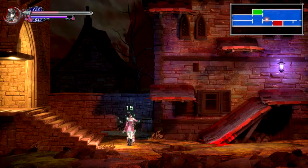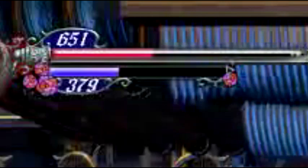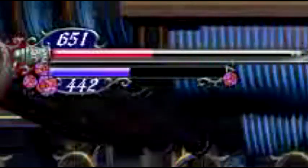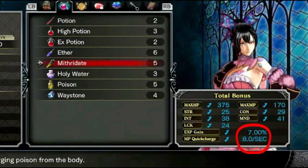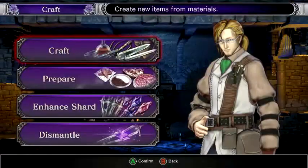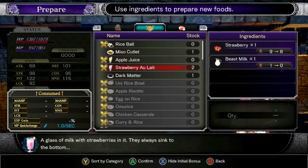The last step is to improve your MP recovery rate. As you can see, my MP recovers very fast. You want to eat food to maximize it — I have my MP recovery improved by 8 points per second. Some foods that help include apple juice, which improves MP recovery by 1 point per second.